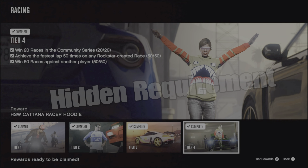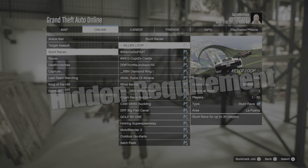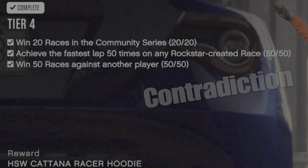Tier 4 of the racing category: win 20 races in the community series. These are community created jobs, and if you go to races they won't count. You have to go to stunt races in the community created jobs, and they'll only count if you do the double money and RP ones that are currently active. The next challenge — achieve the fastest lap 50 times on any Rockstar created race — also works on community series races, which is a contradiction. Races may work for the 20 community series as long as they're double money, but stunt races are the safe bet.